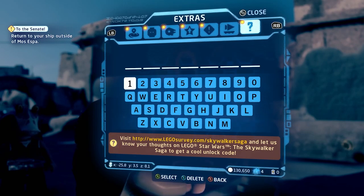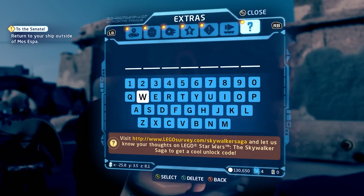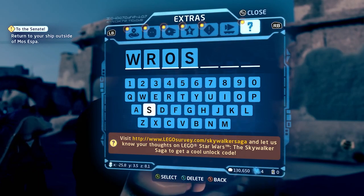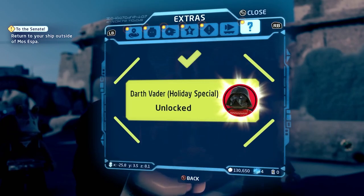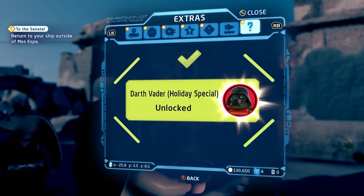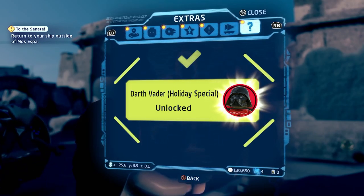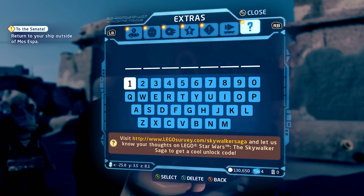This one is probably one of the most interesting ones — I knew about it from the very start. That is Darth Vader Holiday. The code is WALSYEAR. It unlocks Darth Vader in an ugly Christmas sweater that has the Death Star in the middle. I know what it looks like because I actually have the physical minifigure — it came in an advent calendar.